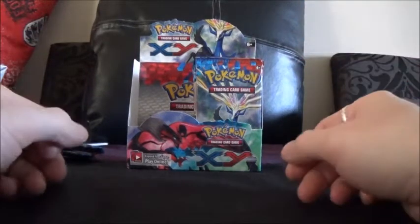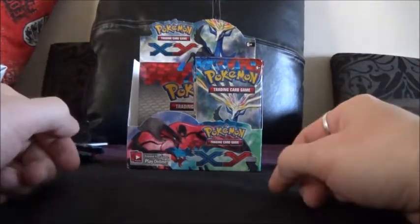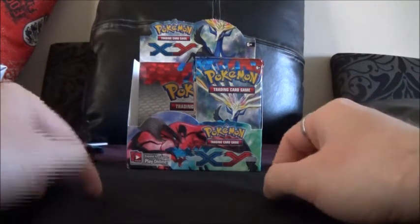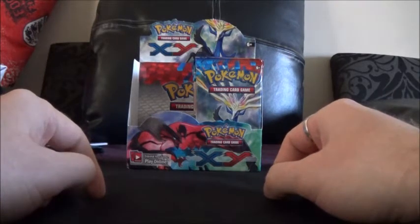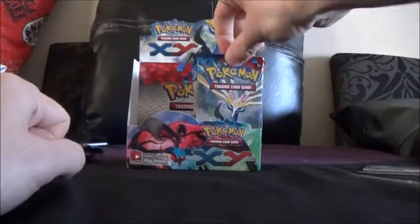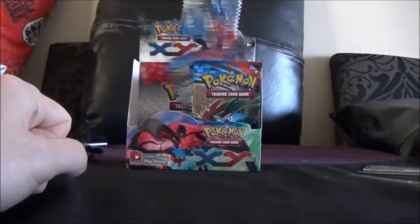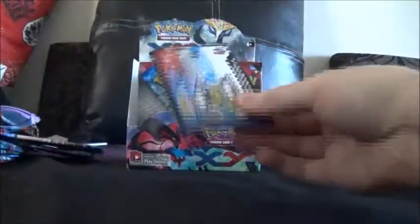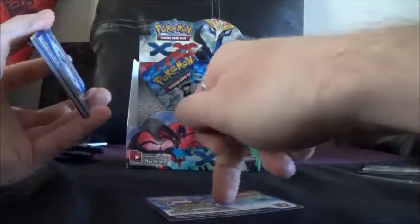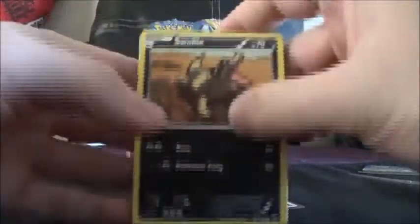Welcome back guys, it's Rocky Nape again and I'm bringing you the second part to the Pokemon X and Y booster box opening. In the first part we pulled four holos and two EXs. Hopefully now we'll see a bit more balance rather than just going on regular rares. Every holo and EX that I pull, I'll be giving away the code card here in the video itself.